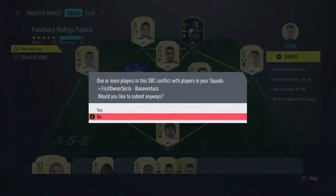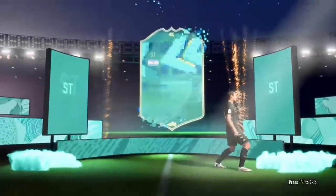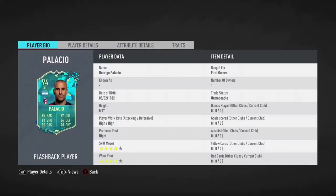This is cheaper than the FutBin solution for Palacio — this was just a demonstration to show you how to get it as cheap as you can. I've got some packs to open at the end of the video just for some extra content. Palacio's got good agility, he's quite meta in this game if you're building a Serie A team and you've already got the likes of Ibrahimovic.